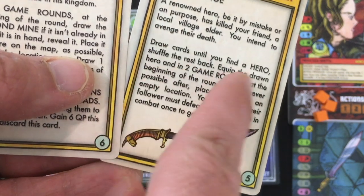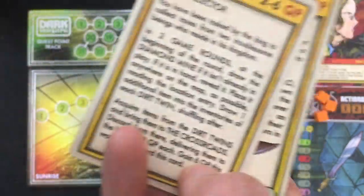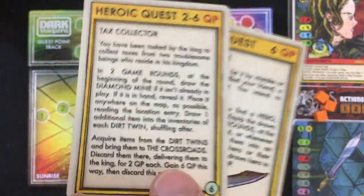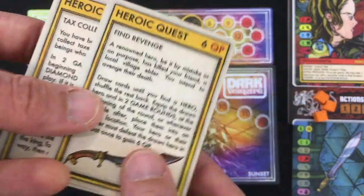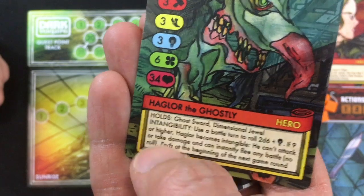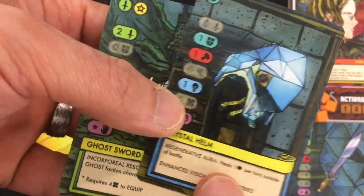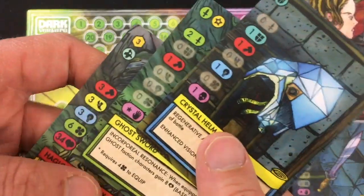I draw Find Revenge — draw until I get a hero, then two game rounds later kill them — and Tax Collector, involving the dirt twins and a diamond mine. I'll try to get revenge from the hero. I draw Haglor the Ghostly: too strong, but he has a ghost sword and a crystal helm. In solo you don't use the dimension jewel, so he gets a crystal helm instead. I have a bit of an idea: I haven't used my once-per-game ability yet — when he pops up, I'll steal his ghost sword, taking away 3 of his potential damage and 8 health, making him much more manageable.